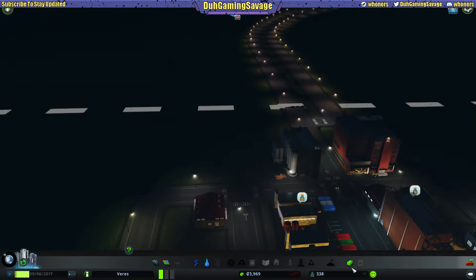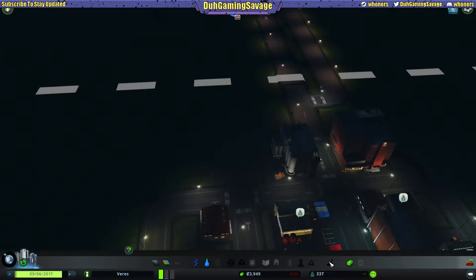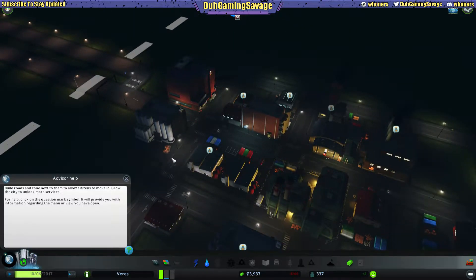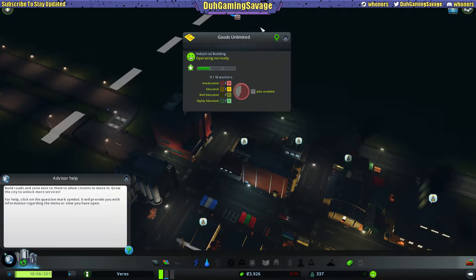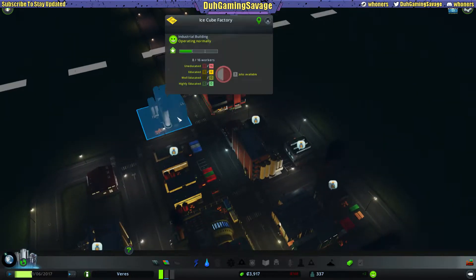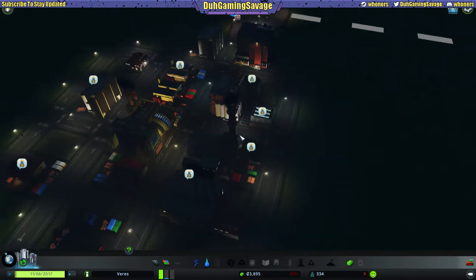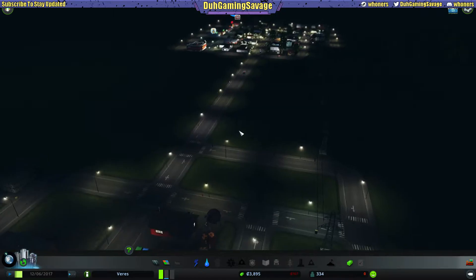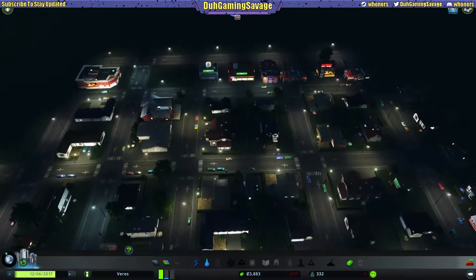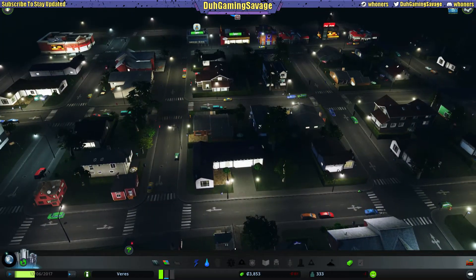Last episode we put in some industrial and some business in the area over there, and as you can see it's growing. Once we get it filled in I think we'll hit 400. There's an ice cube factory here — does it make ice cubes for drinks or like a bunch of rappers? I don't know. Right now it's a little dark out, but I actually like nighttime.